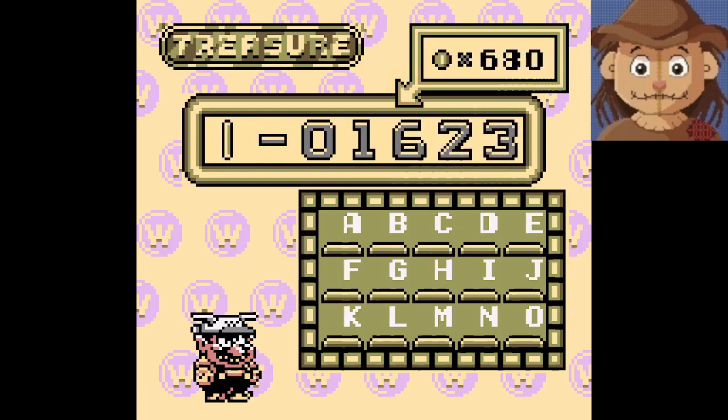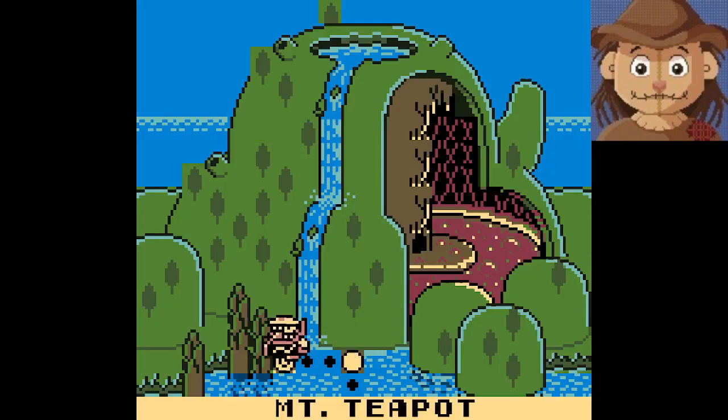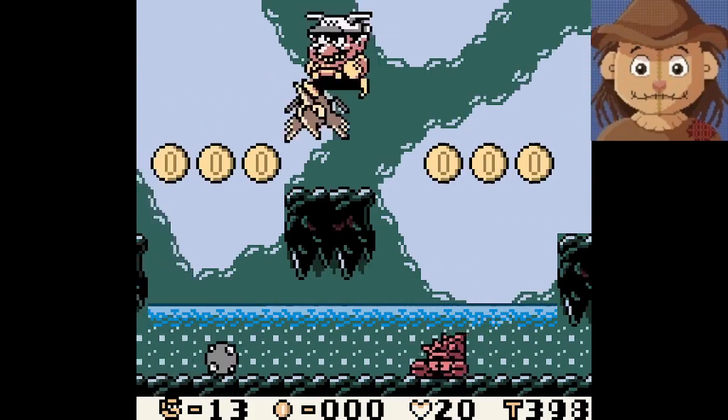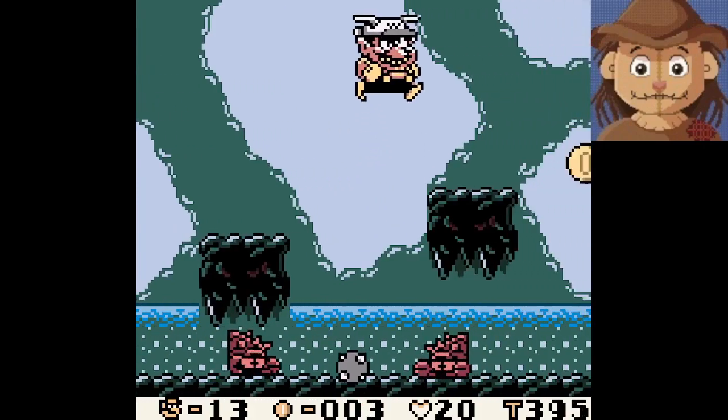I gotta sit here and count it though. Wario has got some cash. He found a lot of coins and he's putting them in the bank — I think it's a bank anyway. It might just be under his mattress. I don't know because it's Wario. He can do whatever he wants because he's big and strong. And he smells a lot like garlic. I'm ballin'. And you thought Wario would never be ballin' — eat your words, haters.